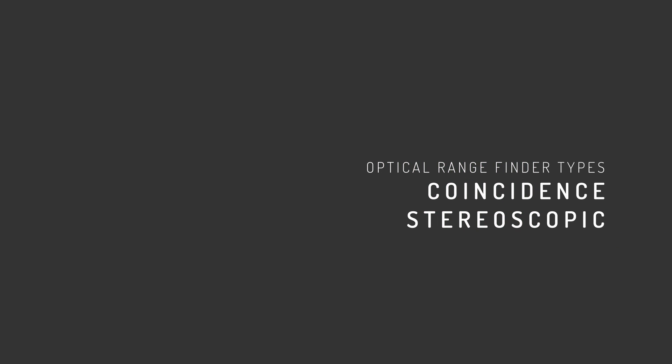Optical rangefinders are broken down into two main types: coincidence and stereoscopic. The differences are fairly minor overall and both rely on the same principles in how they operate, but are distinctly different in design and function in terms of how the information is perceived and managed by the gunner. In short, by using triangular principles, a target's range can be acquired.